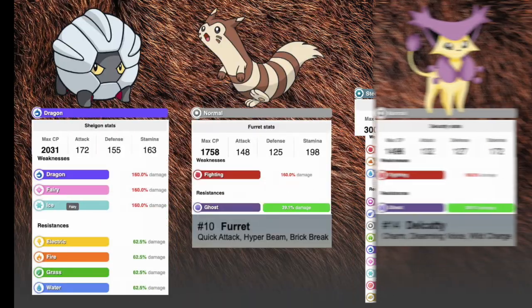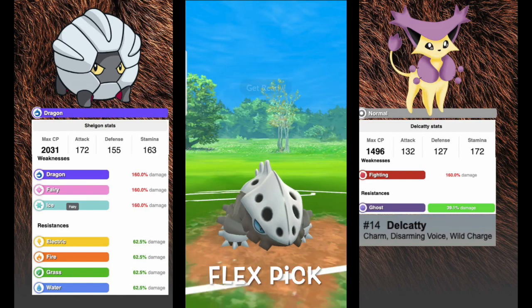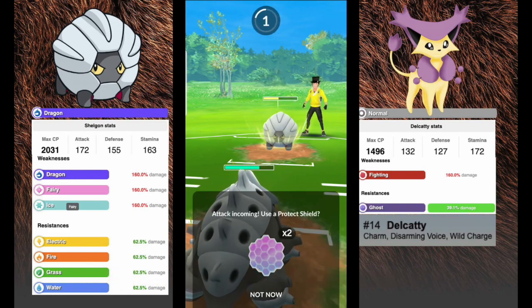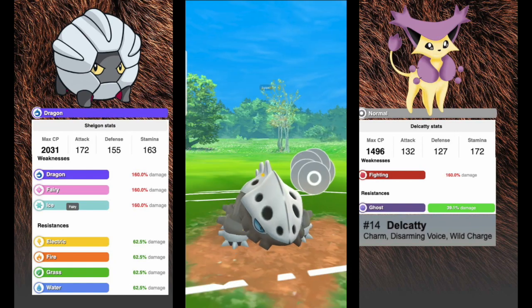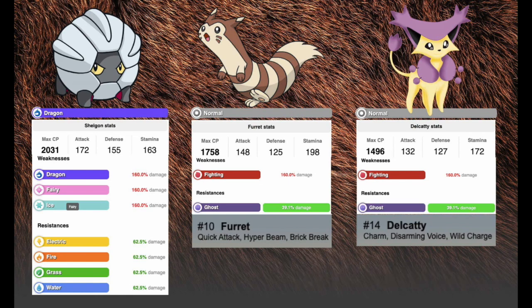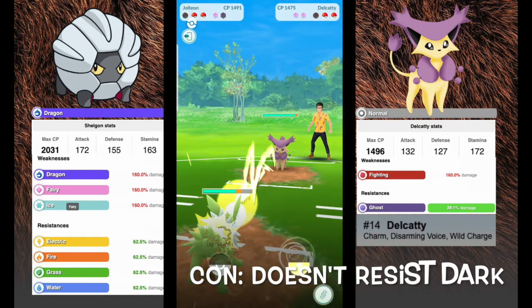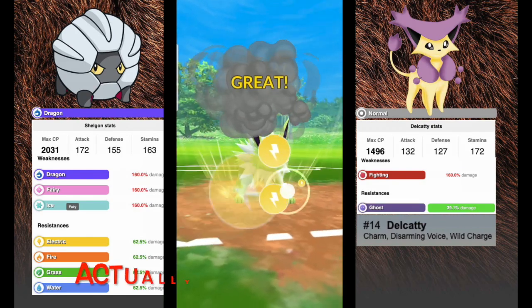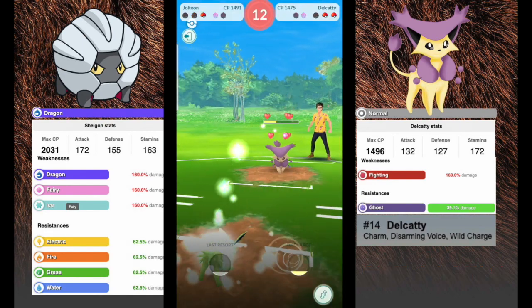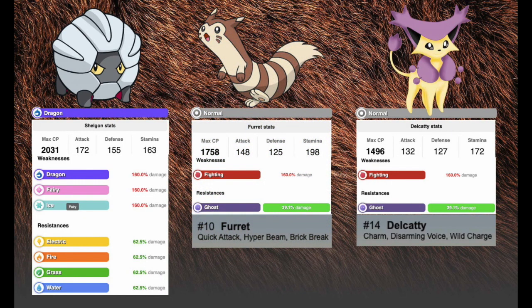In the others section we have Shelgon, the best viable dragon type in this meta — run Dragon Breath, Flamethrower, and Twister or Dragon Pulse for your dragon move. It's an expensive secondary move at 75,000 stardust, but great for annihilating water types and giving neutral coverage. We have Furret, a normal type weak to fighting with interesting coverage via Brick Break. And Delcatty, another normal type using Charm, Disarming Voice as a fast spammy fairy move, and Wild Charge as a surprise attack. Delcatty needs a 100 IV since it maxes out at 1496.